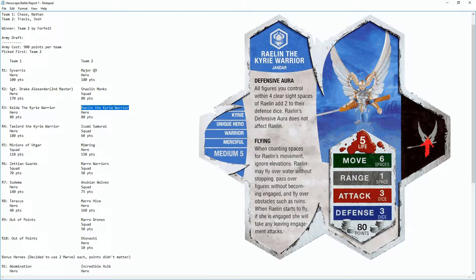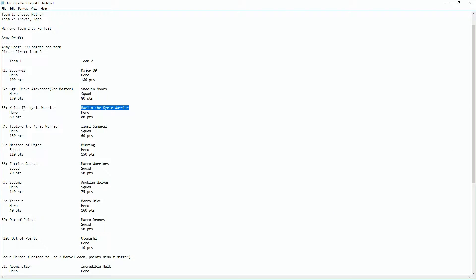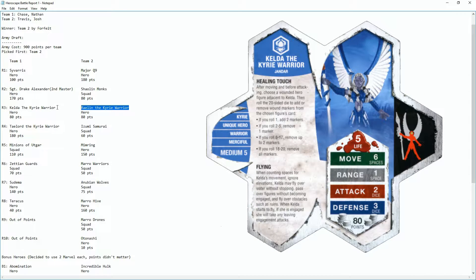Next they picked Ryland the Kyrie Warrior for the defense aura — anyone within four range in line of sight of her gets a defense aura of plus two. We responded with Kelda, also a Kyrie Warrior, but instead of a defense aura she specializes in healing: she removes wound markers depending on your roll. We got really lucky and rolled a 20, which removes all wound markers.